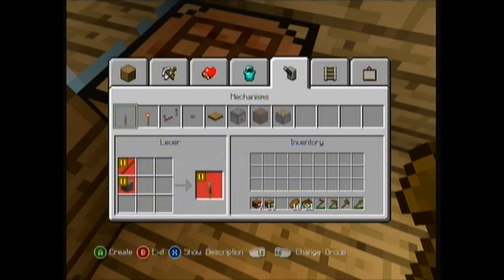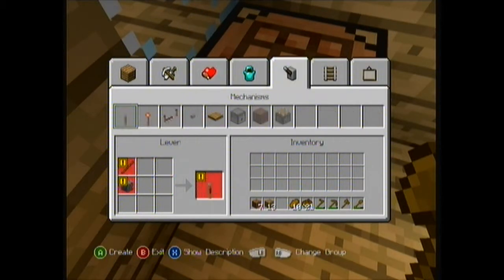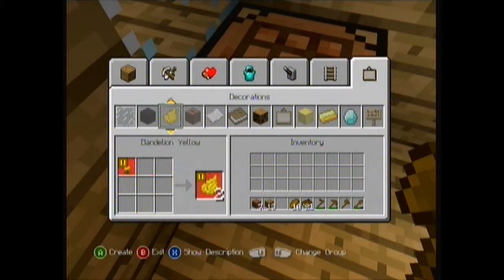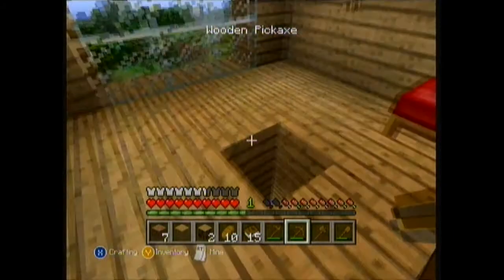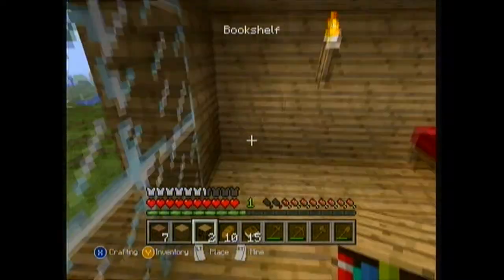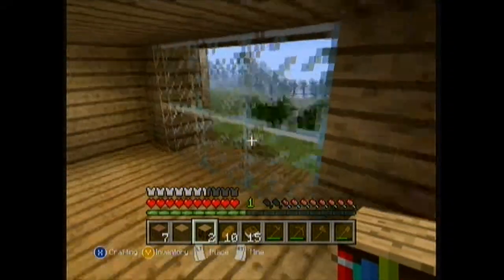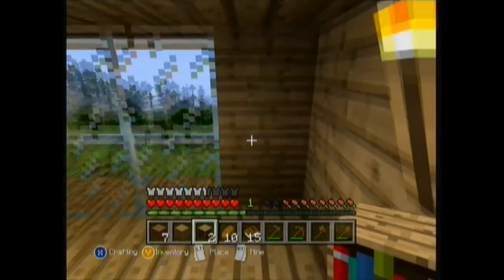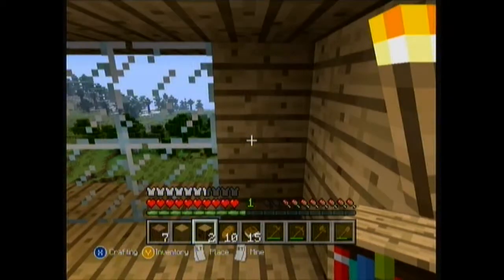We've got some wood here. We've got a bookshelf. Where should I put these? I'll put them up there — one, two — both by the window. I can only make two. I'll go make more wood and put some there. Does this work? No, it doesn't.